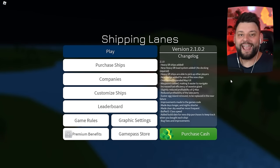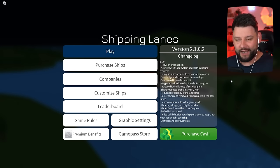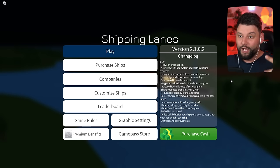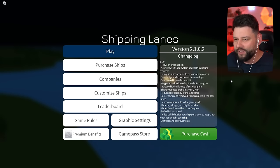Hey guys, my name is Ceniak and welcome back to another episode of Shipping Lanes here in Roblox, where there's been an actual huge update which has brought us a brand new category of ships. These ships are called heavy lift ships, which I think you're meant to transport other ships with. They are ships that ship ships — wait, there are shipping ships that ship shipping ships. This is really weird.